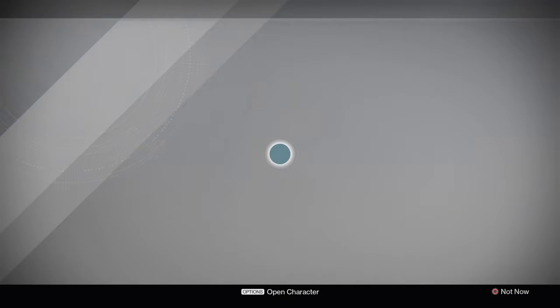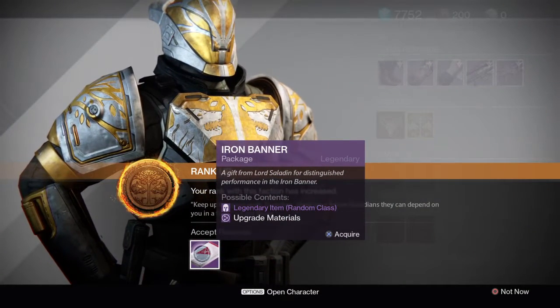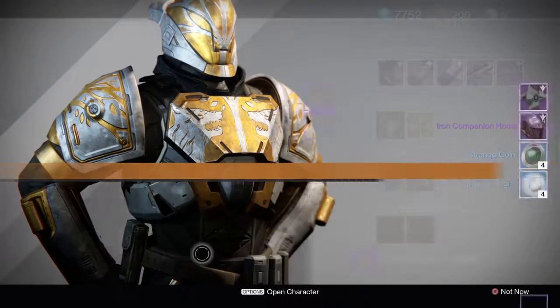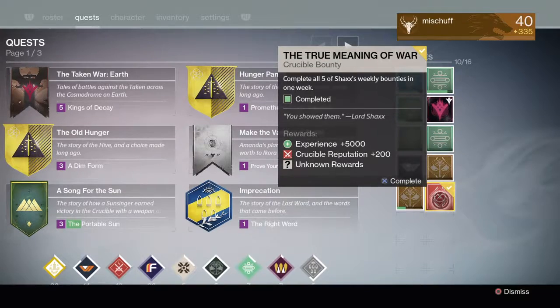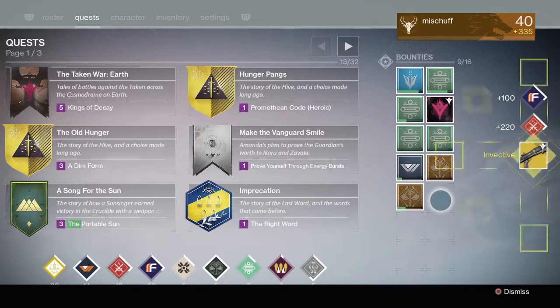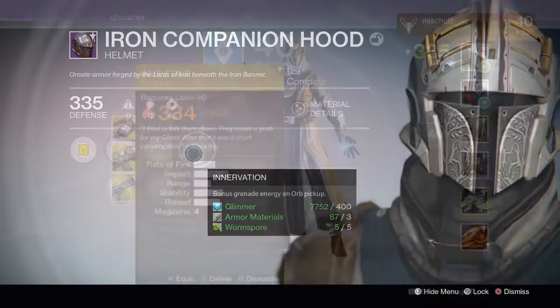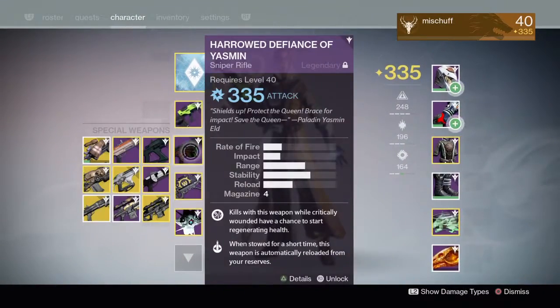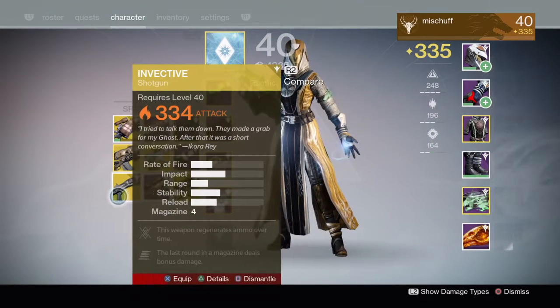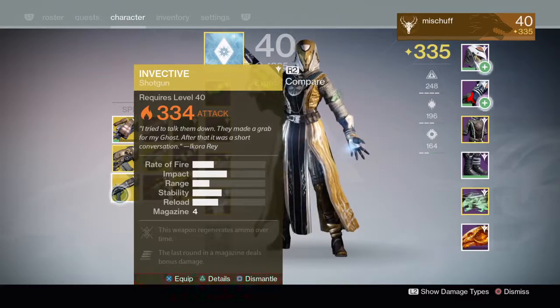Next we'll take a look at my warlock and see what the Iron Banner rank 5 package has as a reward. This one gets the helmet — that was not a bad drop. It also had a 320 ghost, which is useless. The True Meaning of War dropped the exotic shotgun Invective. Now that helmet dropped at 335, which was nice, but the Invective dropped at 334. That's pretty useless for me right now, so we're just going to get rid of that and collect another exotic shard.